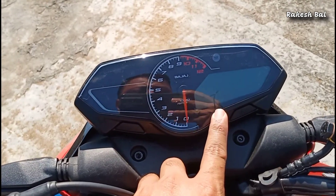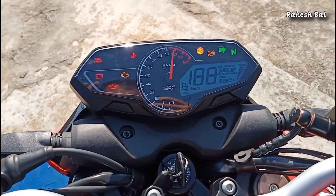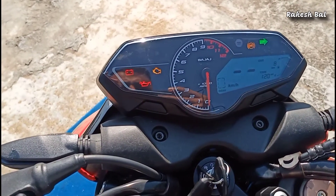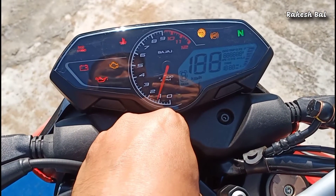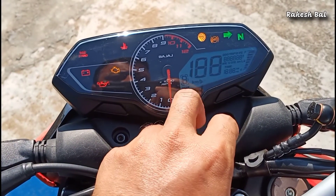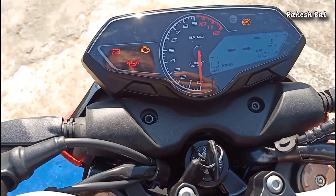We have a part-analog, part-digital combination instrument console. It offers a lot of visibility. The console provides information including a tachometer, odometer, gear position indicator, side stand reminder, service reminder, time, trip meter, instant fuel economy, and average fuel economy. We can also see the VSEQ indicator on the console.